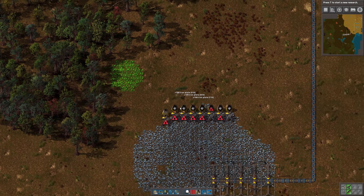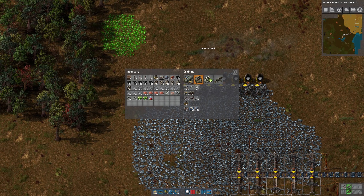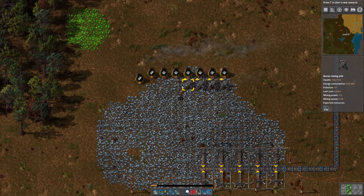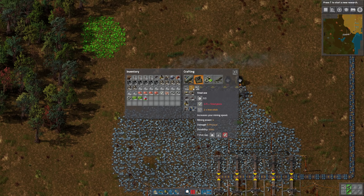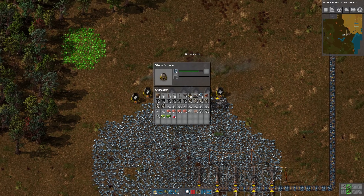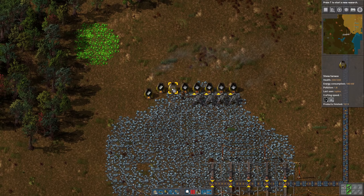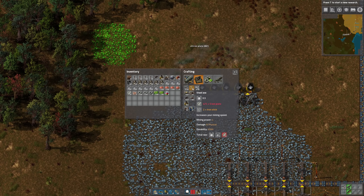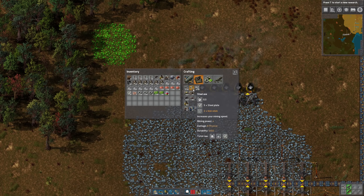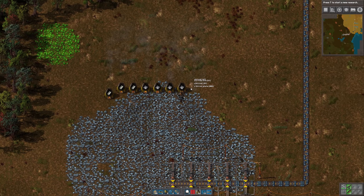One thing I'd like to do is get all the iron plate out and start making some steel so we can make a steel pickaxe. Right now we're using an iron axe. Once we have five steel plates we can make a steel pickaxe — and believe it or not, that allows you to pick things up more quickly as well as chop down trees faster. So now we've got a steel axe.